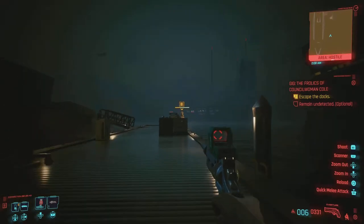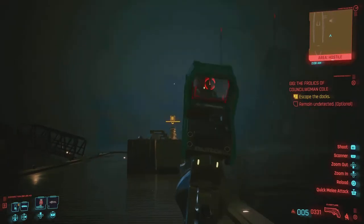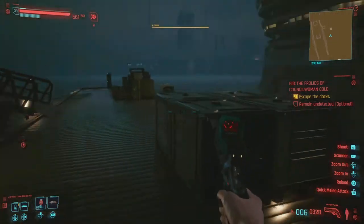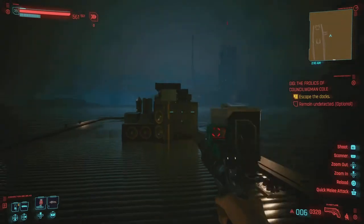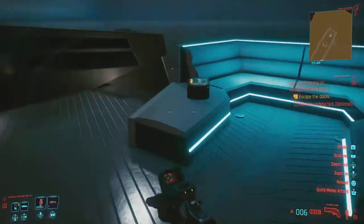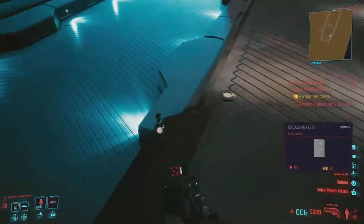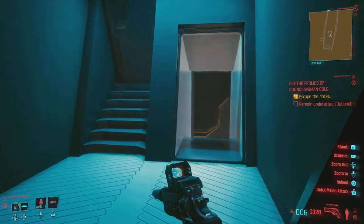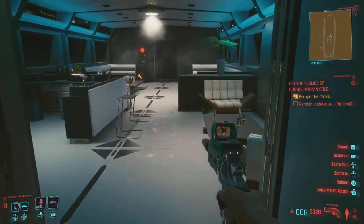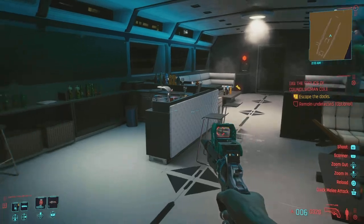I decided to go over there and give it a check, and man did it pay off — not only did I get myself a hidden legendary blueprint, I also got a really cool cutscene from Johnny Silverhand as well. So we're about to head into this yacht right here and I'm going to show you where the location is, because it's just totally off the map. Right now here is Johnny Silverhand.